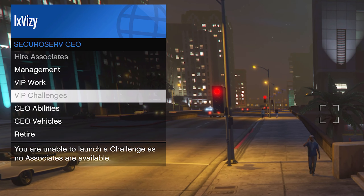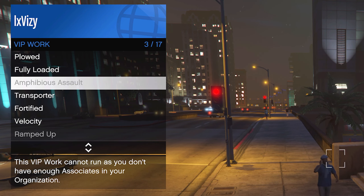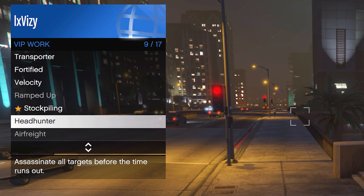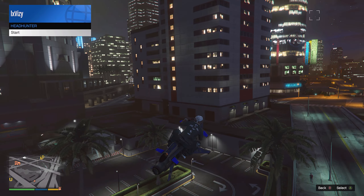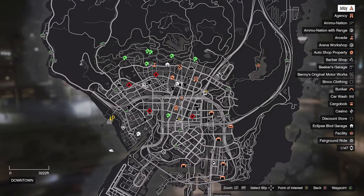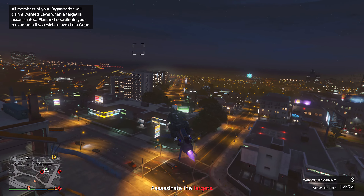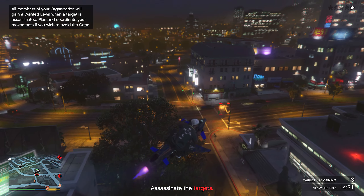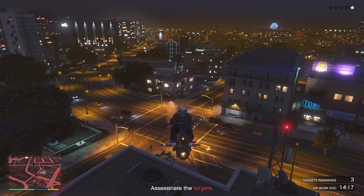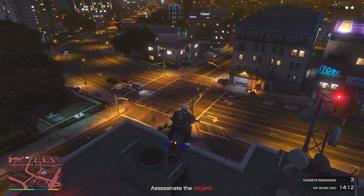Moving over to the next money method, we have the VIP work and challenges. Both of these things will have the 3x money and RP bonus, and both will be very easy to start. First of all, just make sure that you guys are in a GTA Online session and then register as a CEO. Now that you guys are a CEO, go into the SecureServe CEO tab, and in this tab, you will see VIP work and VIP challenges. You can only do the VIP challenges in a free mode session with other players, but for the VIP work, you can do this in invite-only sessions, and in my opinion, this is the best thing to do.